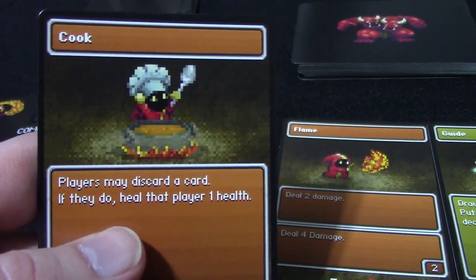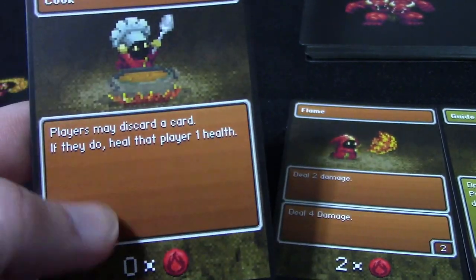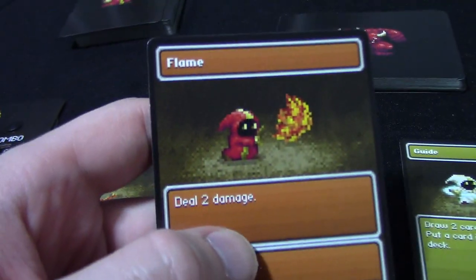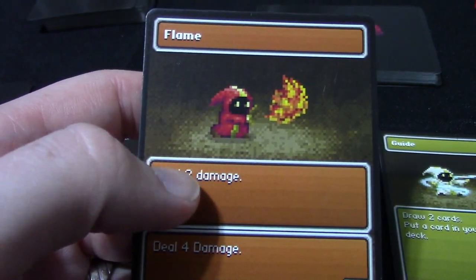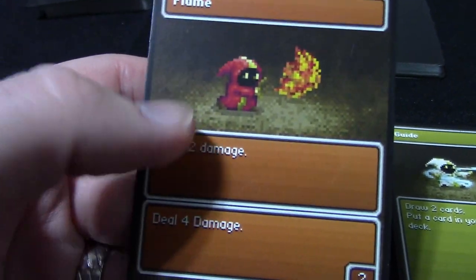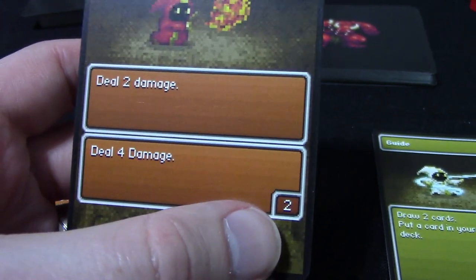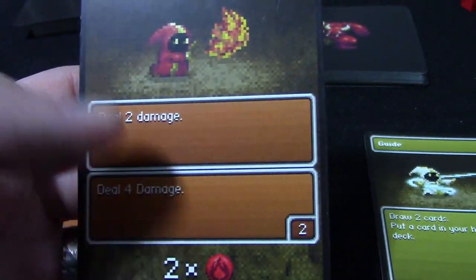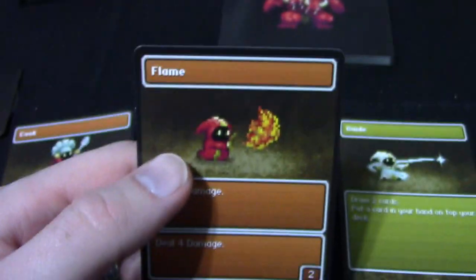The cards tell you what they do. The cook says: player may discard a card - if they do, heal that player one health. So I discard a card and heal one health - I cook some food and get a health back. The flame card says: deal two damage, or if I've played two other fire cards as synergy before playing it, I can deal four damage instead. That's the reason it comes with those basic fire cards - to help build synergy.